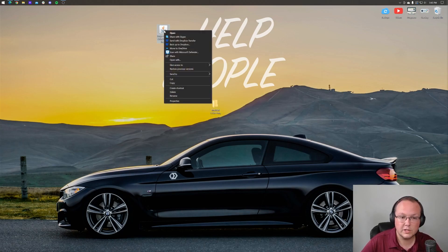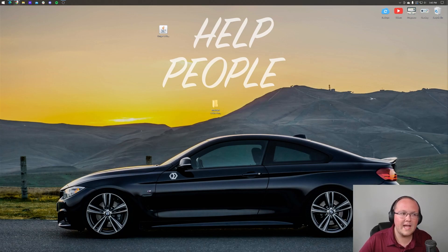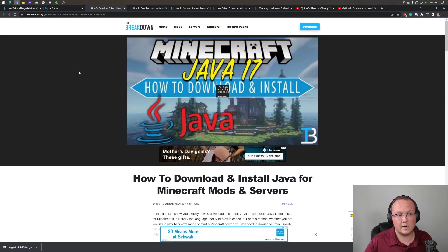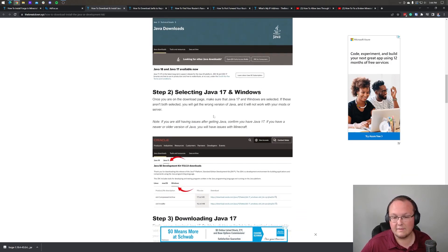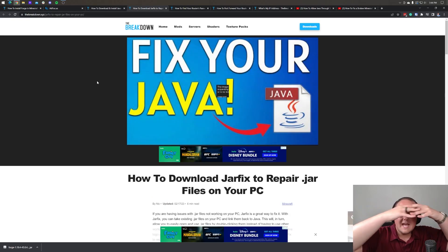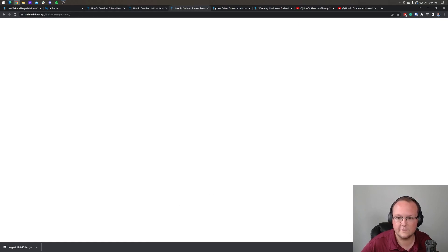To install Forge, right click on the Forge file, click Open With, click Java, and click OK. If you don't have Java here or your icons look different, you'll want to go ahead and download and install Java 17. Java 17 is required to run a Minecraft server and to run Minecraft mods. We have a guide on that. You may also need to run the jar fix, which links all jar files back to Java and fixes those icons. Do this after getting Java 17 — first get Java 17, then run the jar fix.